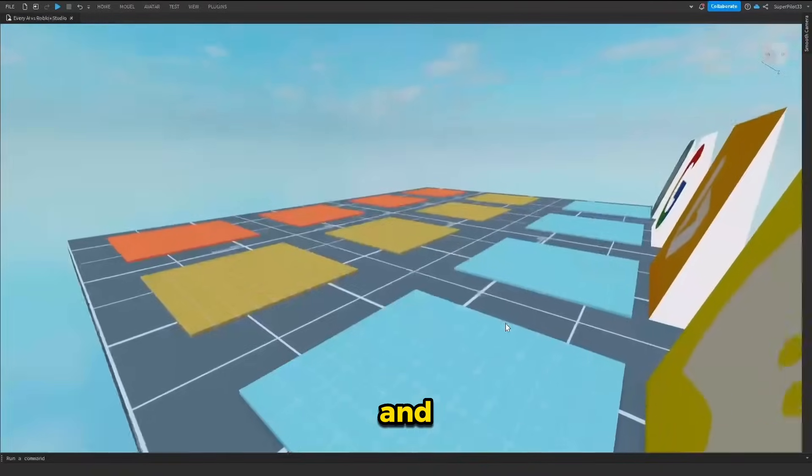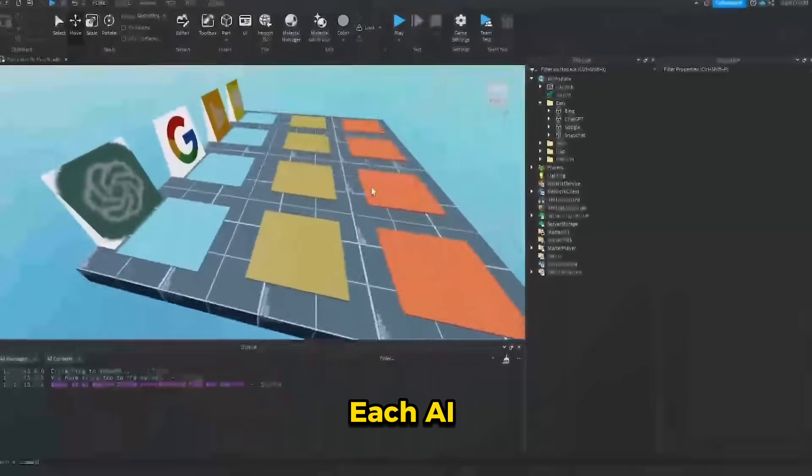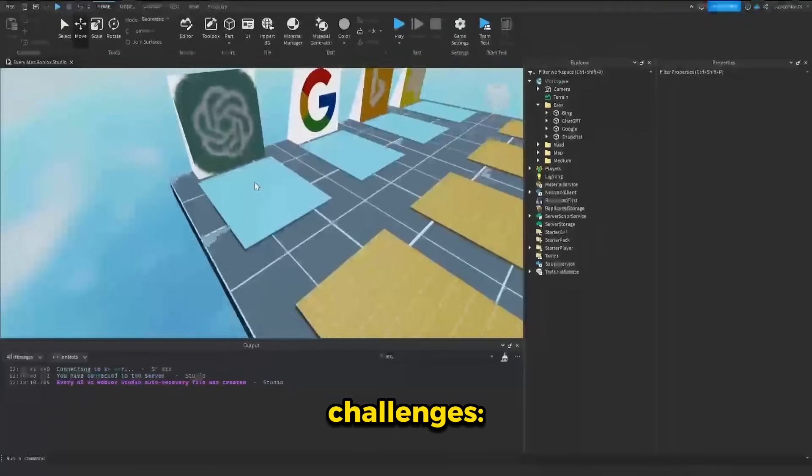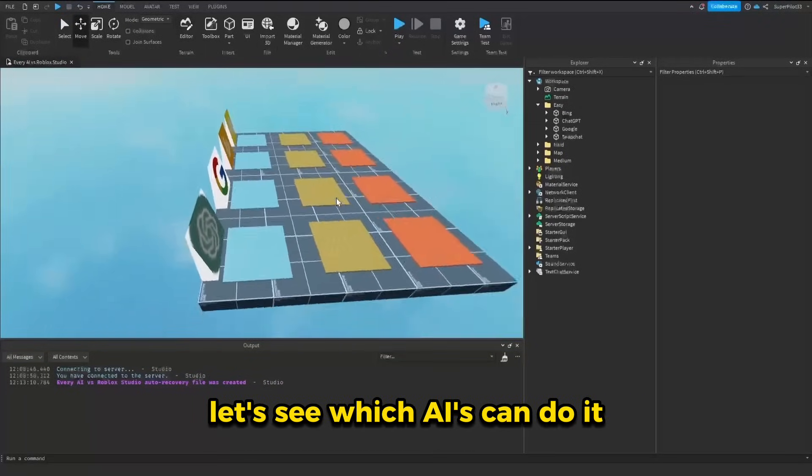ChatGPT, Google Bard, Bing Chat, and Snapchat AI — which is the best for Roblox Studio scripting? Each AI will face off in three challenges: easy, medium, and hard. The first challenge is a simple kill brick. Let's see which AIs can do it.